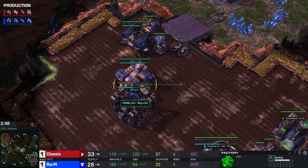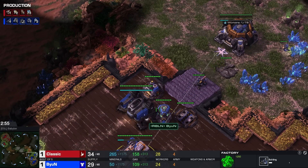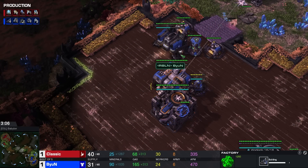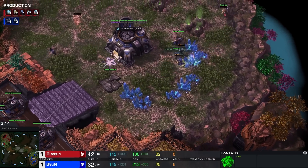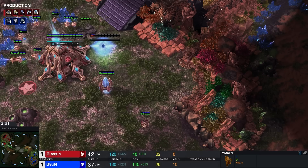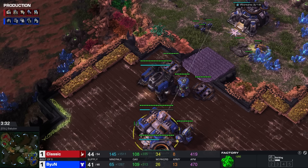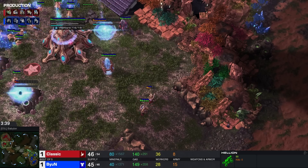Is it going to be what he wanted to play last game — the Cyclone build? I think it is. We do have that Tech Lab coming out right now. There is a Phoenix on the way for Classic, so all of this is lining up quite nicely for Beyond. An Adept is deciding to finish up here, and that's a little bit scary — it's going to take a decent chunk of hull damage. Third unit on the way is going to be a Stalker, and we see the Medivac as well as the Cyclone start now. It's going to be an 8 Marine drop with a rallied Cyclone behind it.